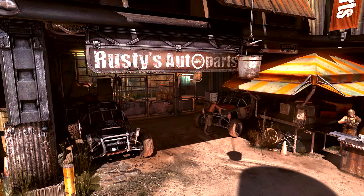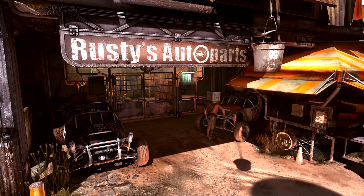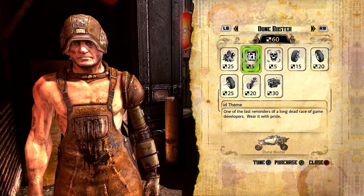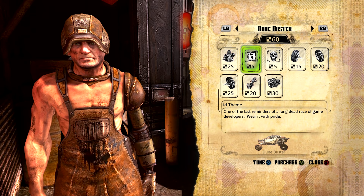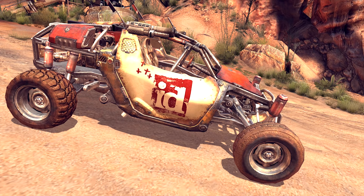Now while we are on the topic of id Software, inside Wellspring, if we visit Rusty's Auto Parts, we can find a buggy parked under the shelter. On each side of the buggy is the logo for id Software, and after running some races, if we speak to Rusty, we can actually buy the buggy paint job that places this id logo onto our buggy as well. It even has a little note there: 'one of the last reminders of a long dead race of game developers — wear it with pride.'